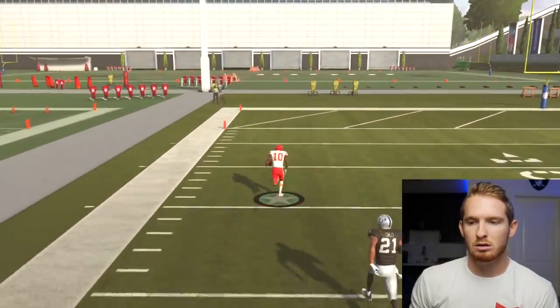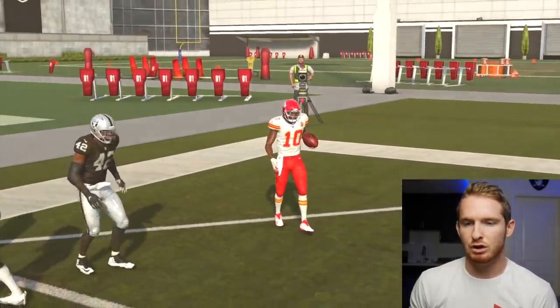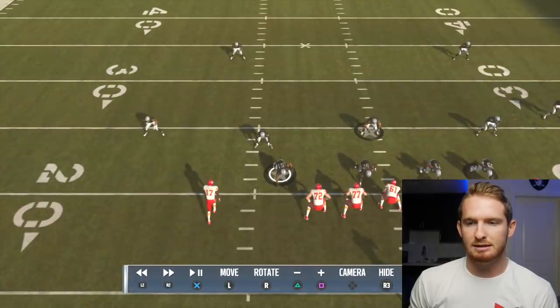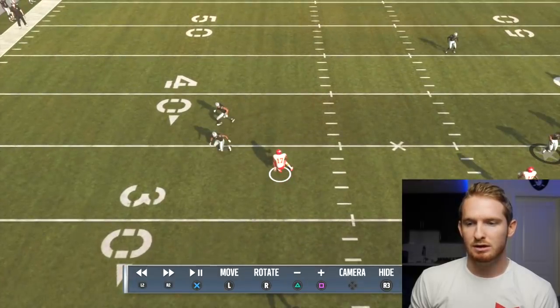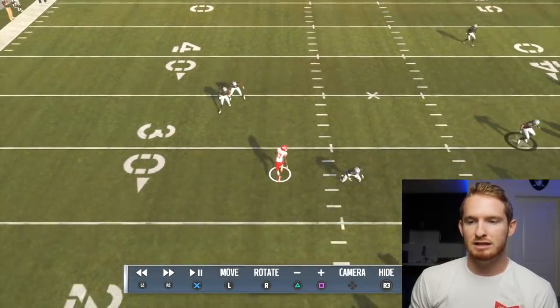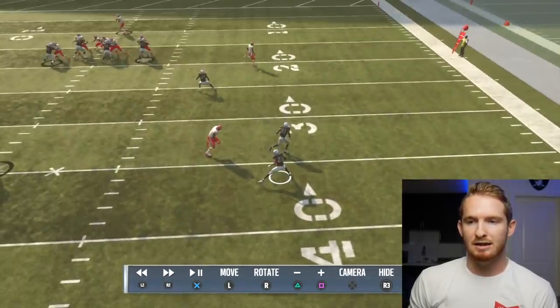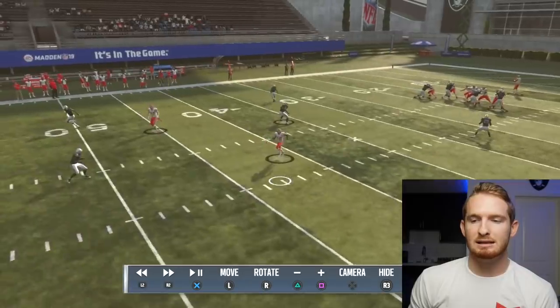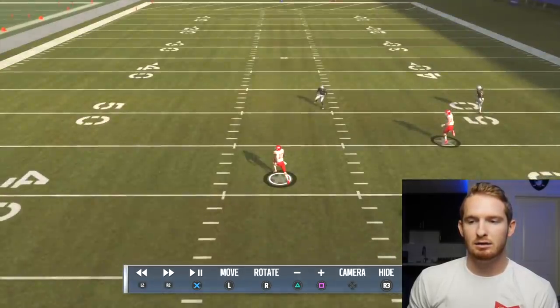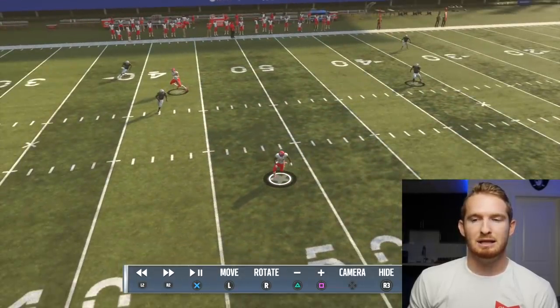Let's go to the replay really quick. Basically, this is the deep third right here. What's happening is this out route is a little bit deeper - about 10 to 12 yards, actually looking up at almost 15. Because it's so deep, this defender says 'there's no one else on this side of the field, everyone else is on the other side, I'm going to help on this out route.' But he doesn't realize speedy Tyreek Hill is just crossing over the field. Look at how freaking open this guy is - that's crazy for a base coverage.